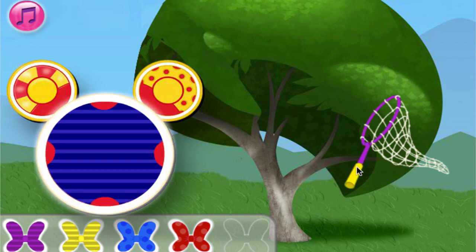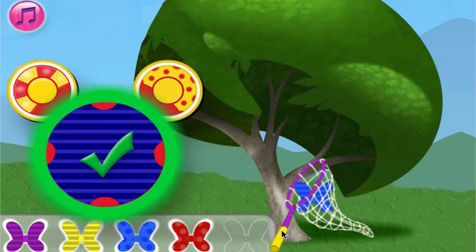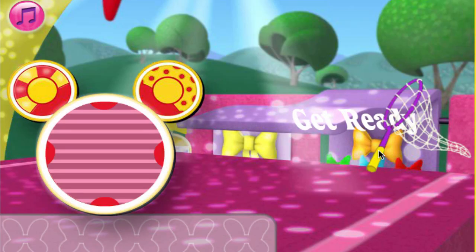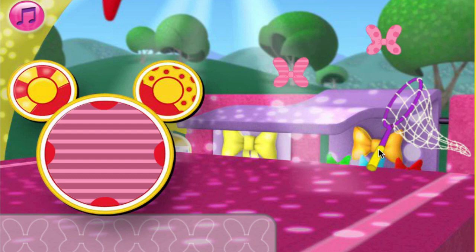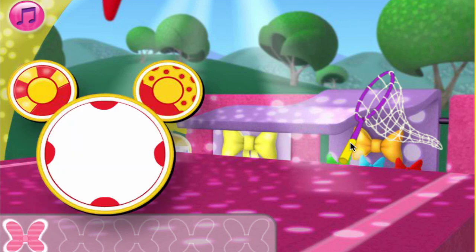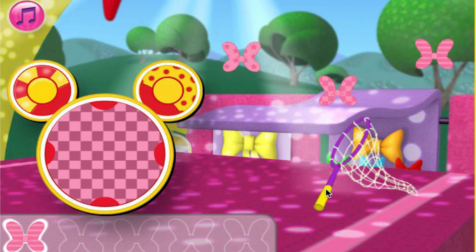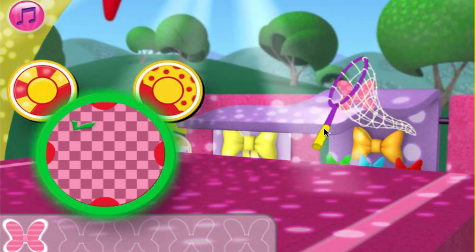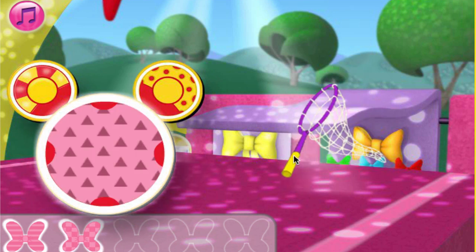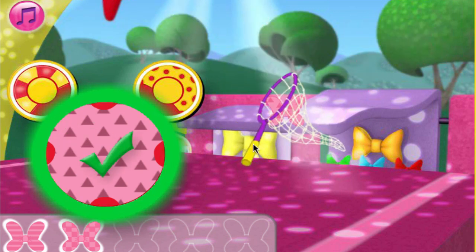We need to catch a blue bow with stripes. You're a good butterfly bow catcher! Here's some more we need to catch. Catch the pink butterfly bow with stripes. Good catch! We need to catch a pink bow with checkers. Good catch! We need to catch the pink butterfly bow with triangles. That's bow-tastic!